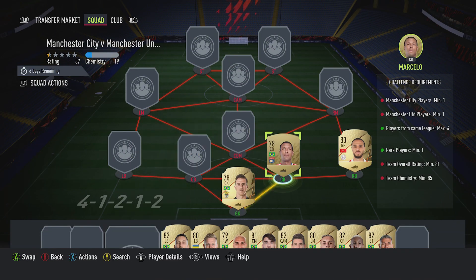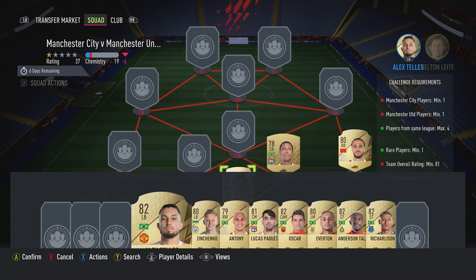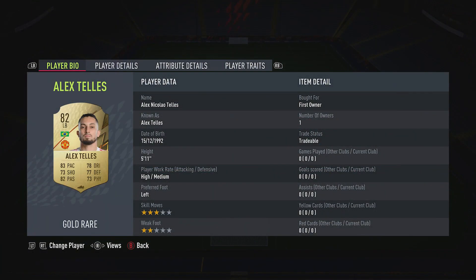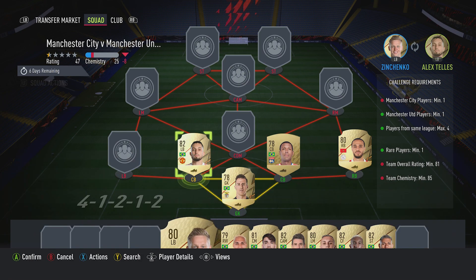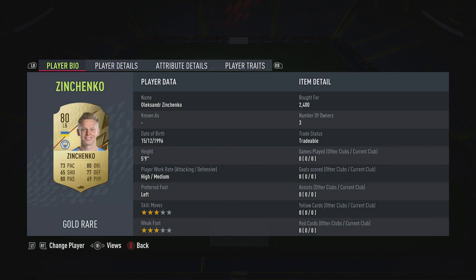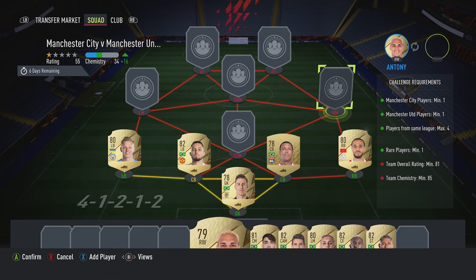The centre back on the right is Marcelo - about 1,200 - plays for OL in the French first league and is Brazilian. The centre back on the left is Alex Telles - about 3,000 at the moment - plays for Man United in the Prem and is Brazilian.